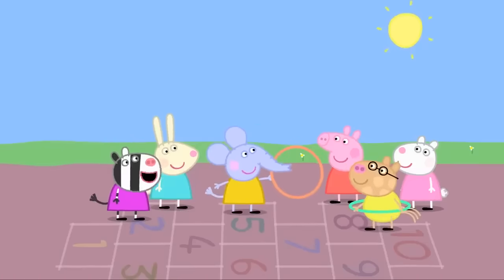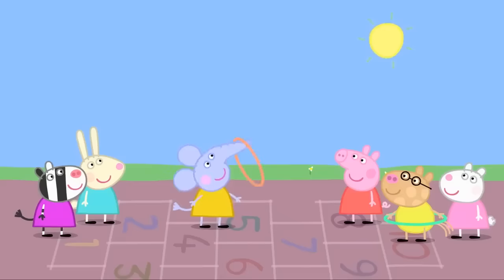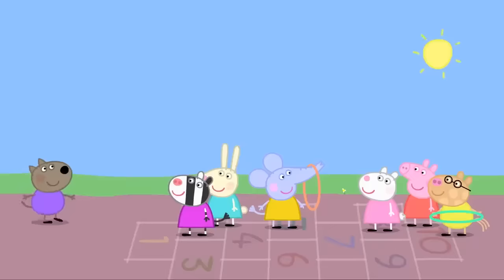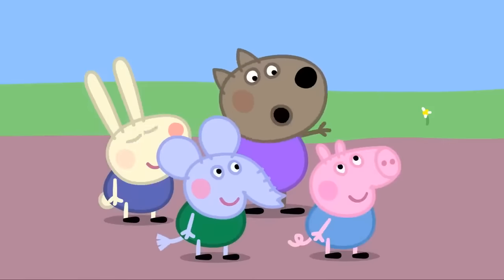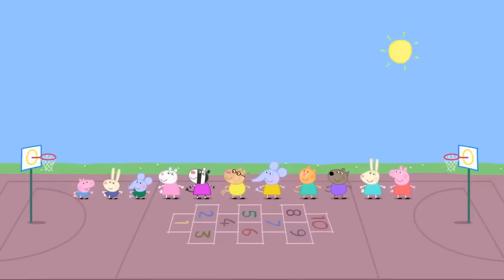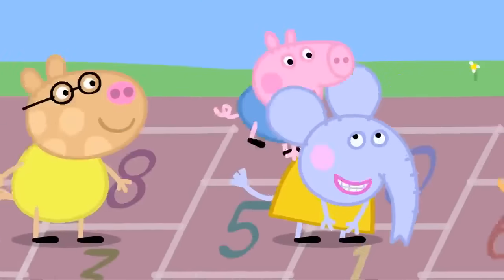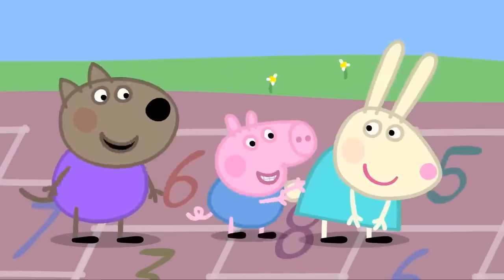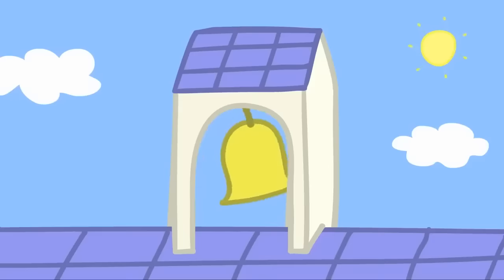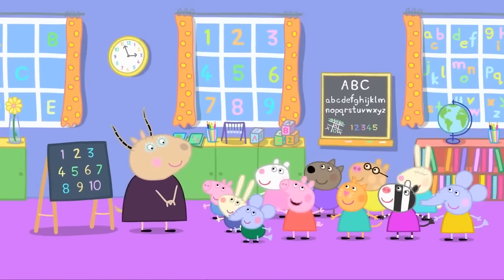Can you do hula hoops, Emily? I can do them my own special way. Emily Elephant is hula hooping with her trunk. Hooray! I think that was about 100. George wants to play leapfrog. George likes playing leapfrog. Leapfrog, everybody! One, two, three, four, five, six, seven, eight, nine, ten! Playtime is over. Madam Gazelle, we can all count to ten now. Very good. But we need to be playing to do it.